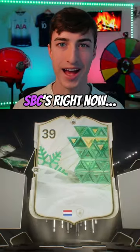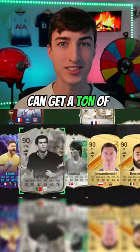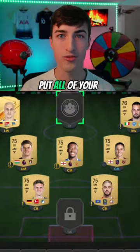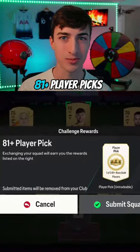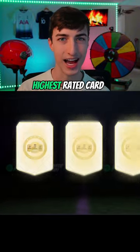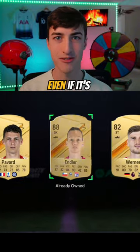If you don't have enough high-rated cards for SBCs right now, here's how you can get a ton of high-rated fodder from absolutely nothing. Step 1 is to put all of your common golds into the 81 plus player picks until you completely run out. When you open all of them, you should take the highest rated card no matter what, even if it's a duplicate.